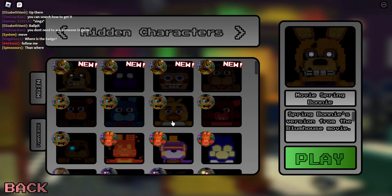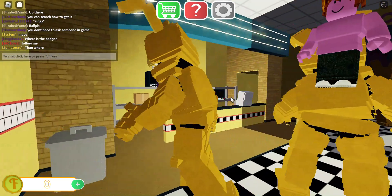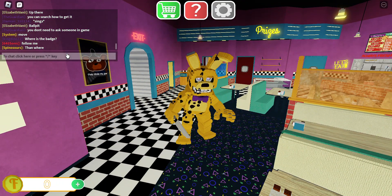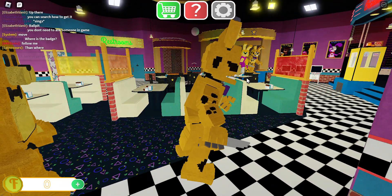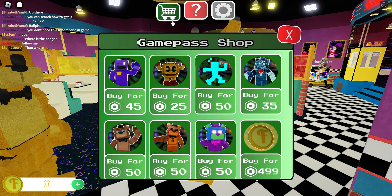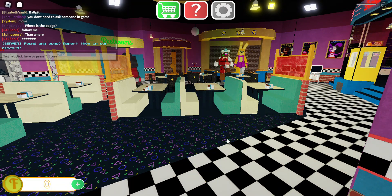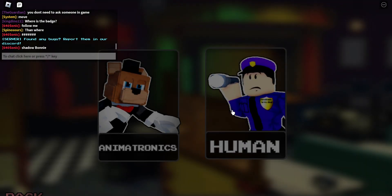So the first one is Spring Bonnie. Spring Bonnie looks really cool. I don't think this game has any special abilities for the animatronics — no special animations or abilities, unlike other games. But that's fine, it's still a really cool lab.